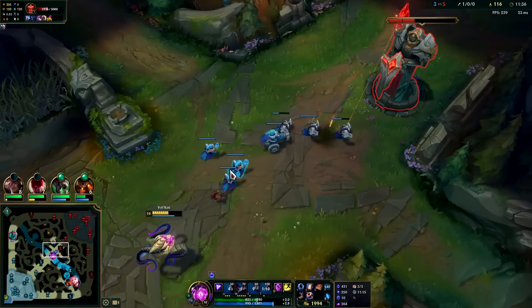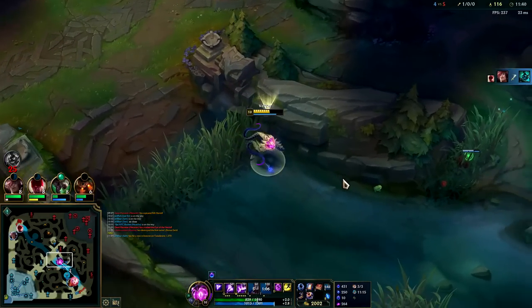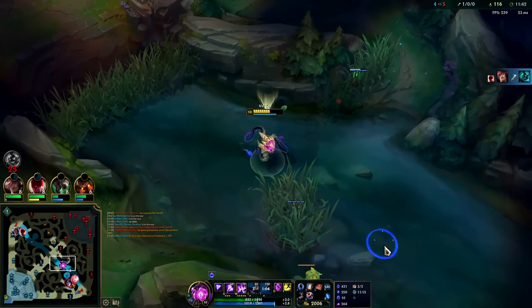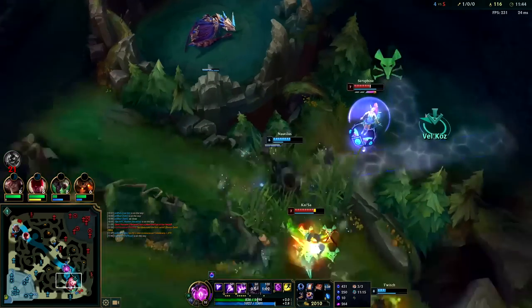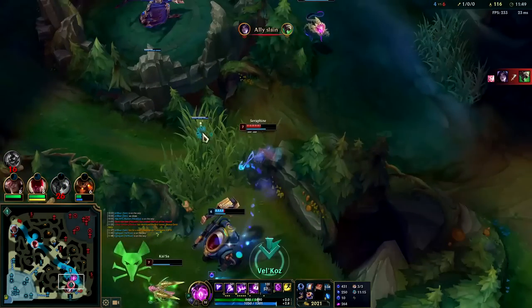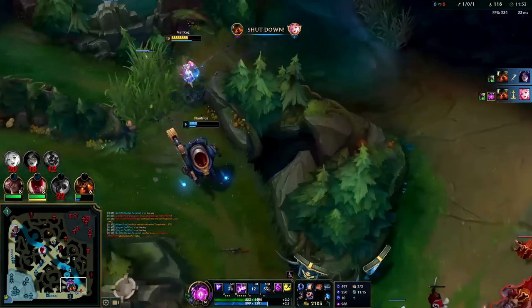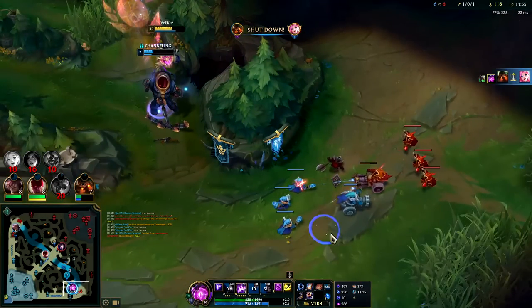I don't know — maybe I should roam here. I don't like roaming that much on Vel'Koz unless I have Predator or Ghost. But in this case Ahri is going to be so far away so I think it's the move since they're playing so aggressive. Nautilus didn't take that — really unfortunate.